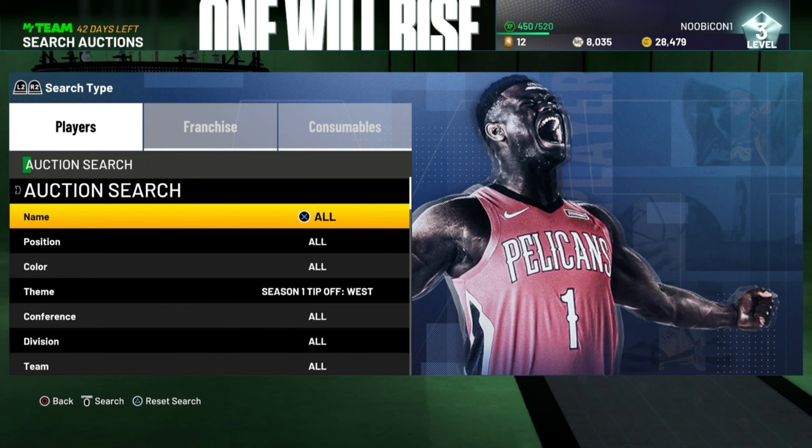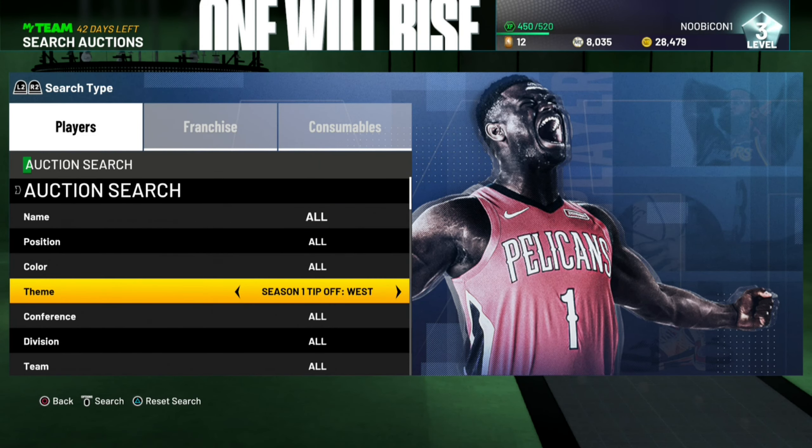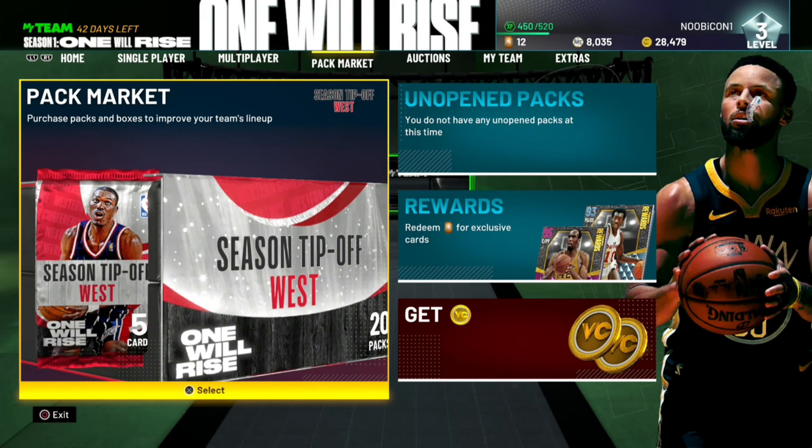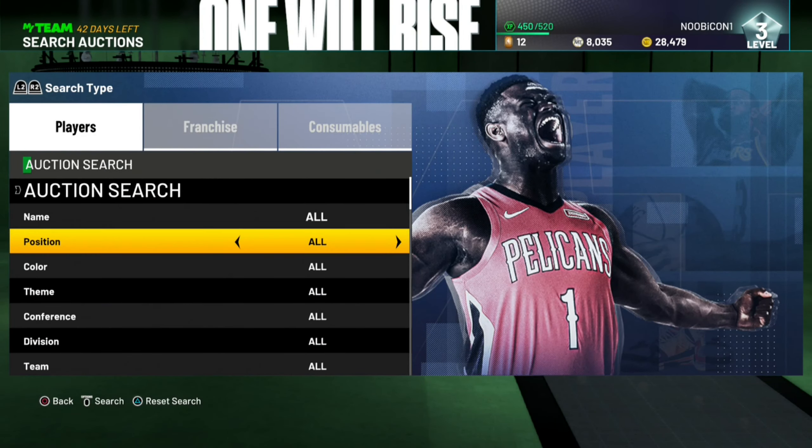What's going on guys, this is your boy Noob back here with some more NBA 2K21 MyTeam content. We're in the auction house right now — they just dropped the Season 1 Tip-Off packs with the West and Eastern Tip-Off players.